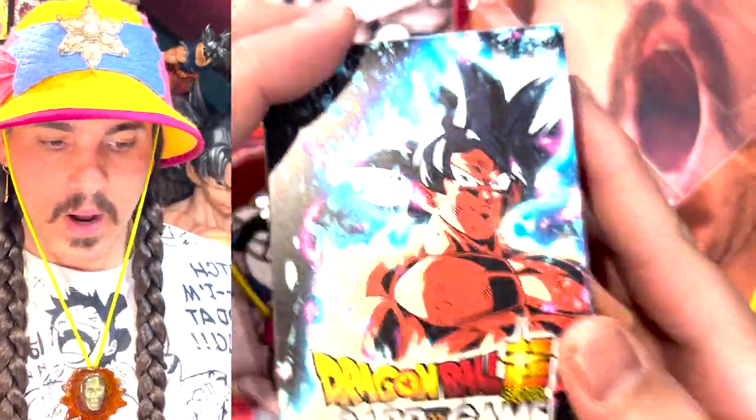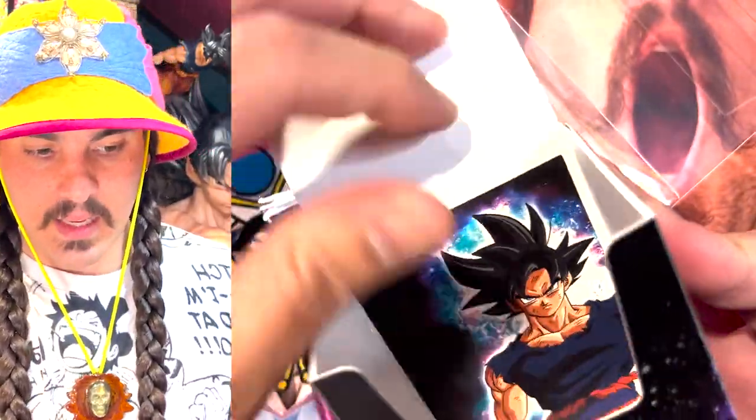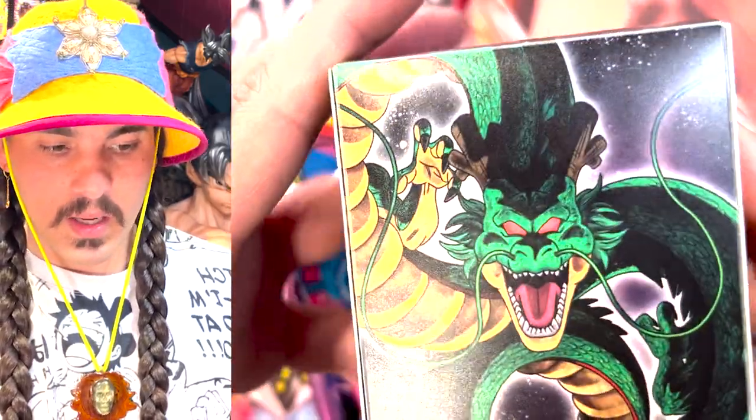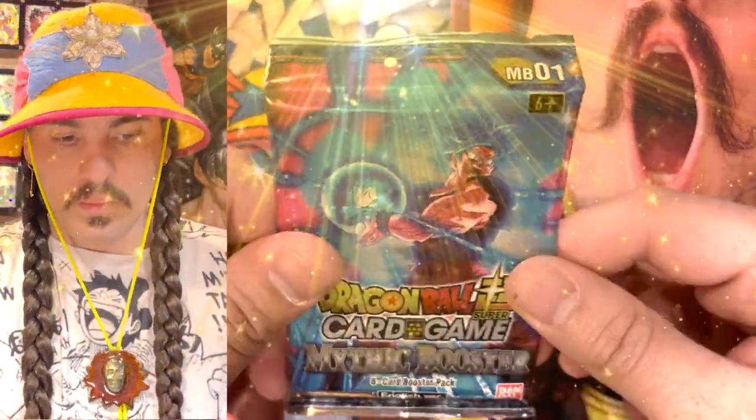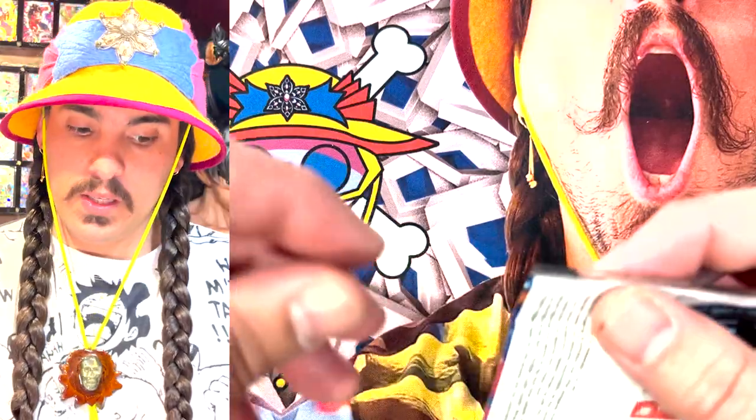It also comes with a deck box that has a separator to keep your deck inside, and it's got Shenron, some dragon balls, and UI Goku — very cool stuff. So I'm just going to strip all of these gift collections open, get all the packs together, and rip them. Each of these gift boxes contains four packs and we're stripping 10 gift boxes — that's 40 packs. Oh Goku, bless him, have a Vegeta secret rare or some UI Goku card.